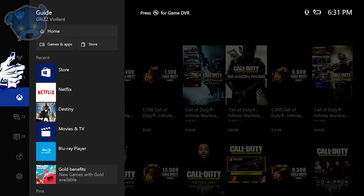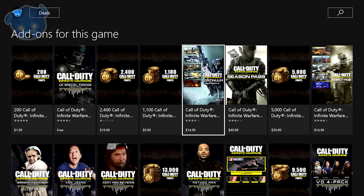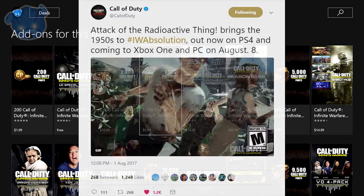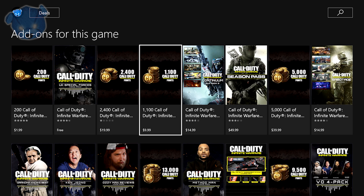We're all wondering when is the actual release date for Infinite Warfare DLC 3 on Xbox One, because we all want to play Attack of the Radioactive Thing. Call of Duty did officially announce that Attack of the Radioactive Thing brings the 1950s to Infinite Warfare. The map pack is called Absolution — that's DLC 3 — and it's now out on PS4. For Xbox One and PC, it's coming August 8th.